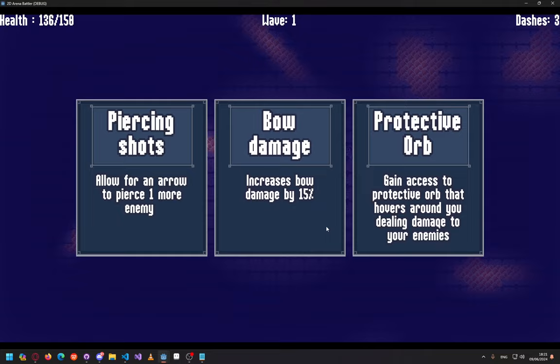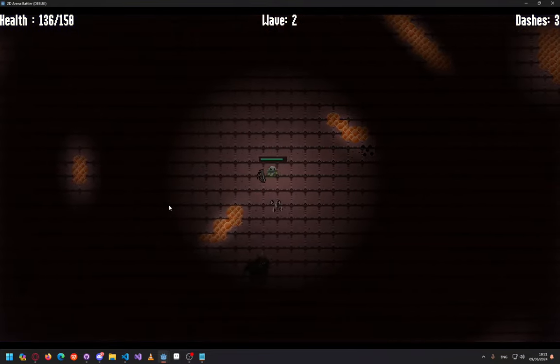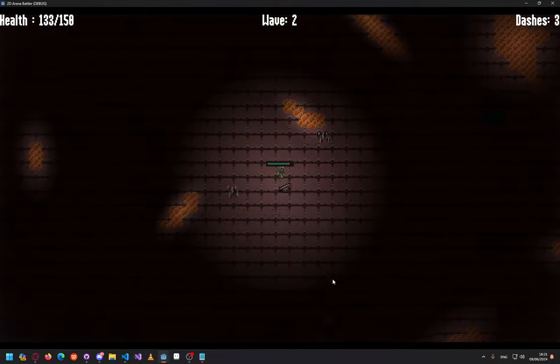As you can see, every time you finish a wave you can choose yourself a power-up, and new enemies start every two waves.